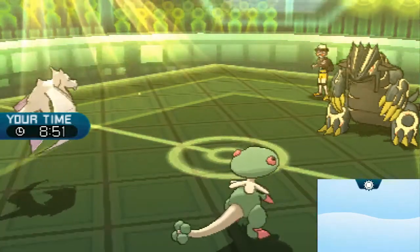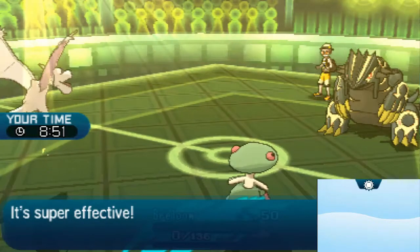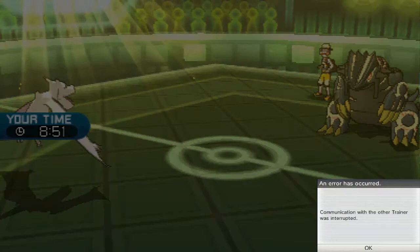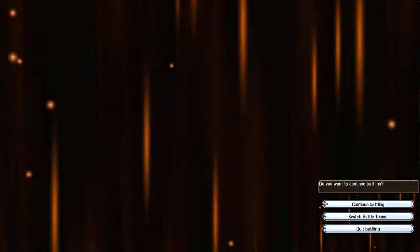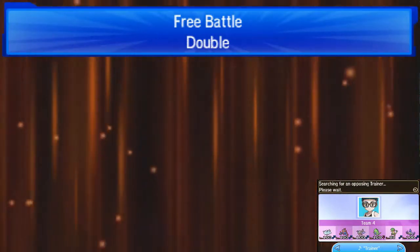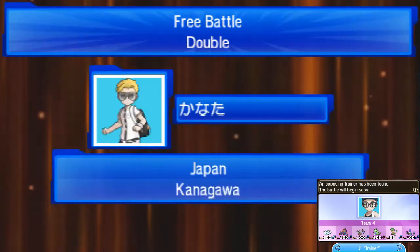I'm gonna Rock Slide and Mach Punch the Kangaskhan. Oh the damage — come on, please connect on both. Yeah, there we go, finally. Can it take out the Groudon? Nope, right — I'm still alive and it's most likely going to wake up here. Groudon woke up, Fire Punch onto the Breloom. And then connection lost — that was not on me. We still had Tyranitar on the back and Yveltal, that was GG.